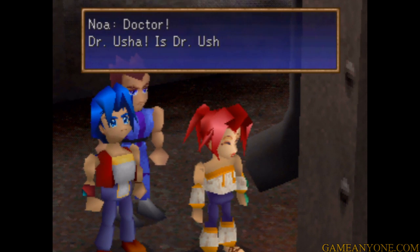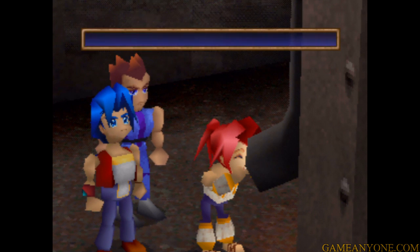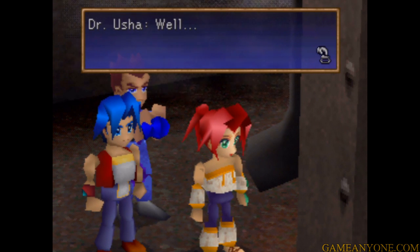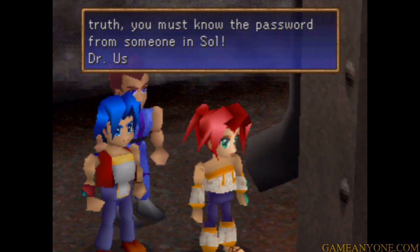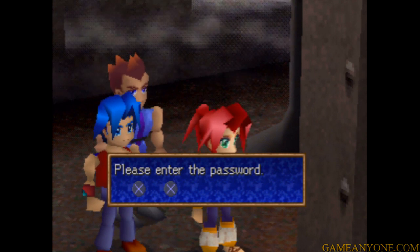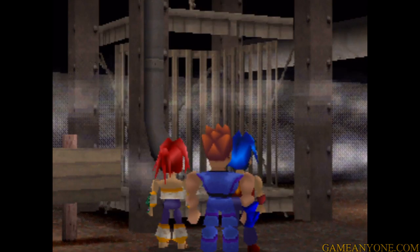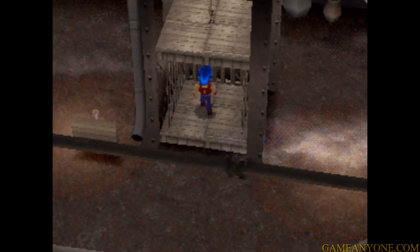Looks like we've got some sort of pipe here. 'Doctor! Dr. Usha! Is Dr. Usha there?' 'Who is it?' 'It's me, Noah! I came to see you, Doctor!' 'Noah? I don't know any Noah!' 'We're on a journey to wipe the mist from the face of the Earth. We came seeking knowledge, Dr. Usha.' 'Well, you must know the password from someone in Seoul — let me hear the password.' And of course, this is where we put in what we heard: X, X, Triangle, Circle, Square. 'That's it! So you are the heroes! You're finally here! I'll send down the elevator!' That will take us up to Dr. Usha. Let's climb in the elevator and check this place out.